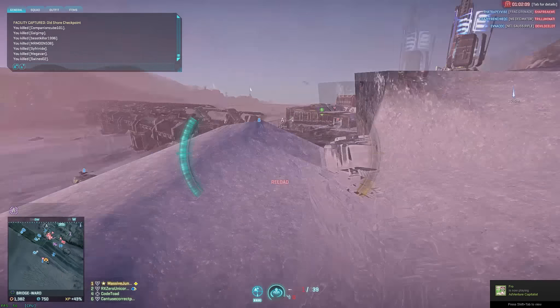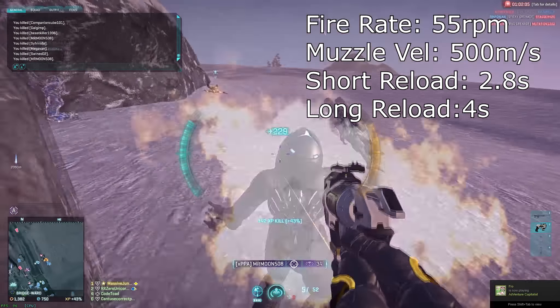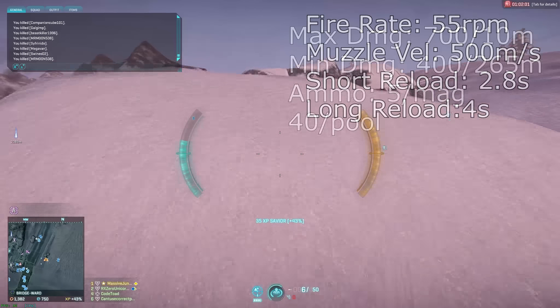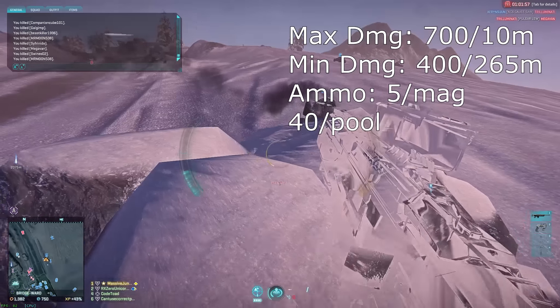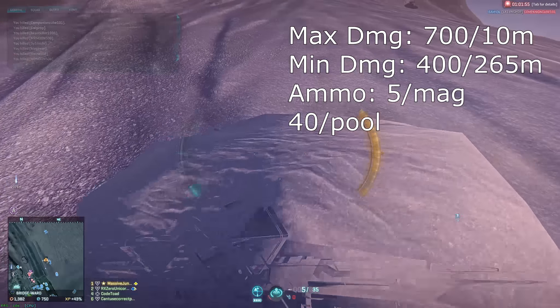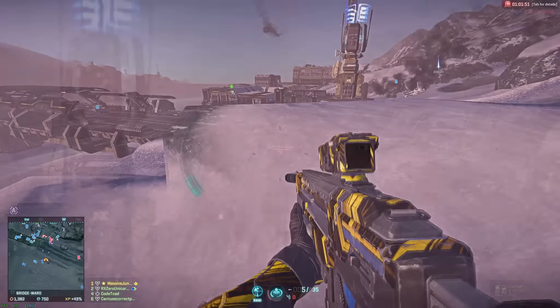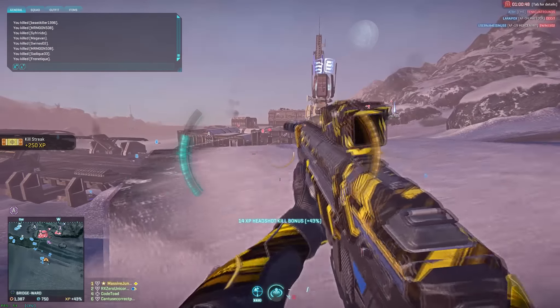The stats of this weapon are pretty amazing. The fire rate is 55 rounds per minute, the muzzle velocity is 500 meters per second. The maximum damage is 700 before 10 meters, but it drops off to 400 after 265 meters. What this means is after 265 meters, you're more than likely not going to be able to one-shot headshot someone.